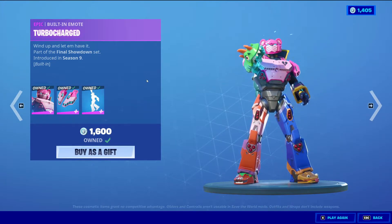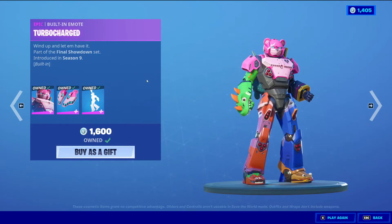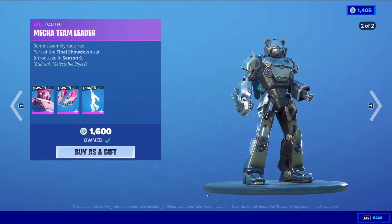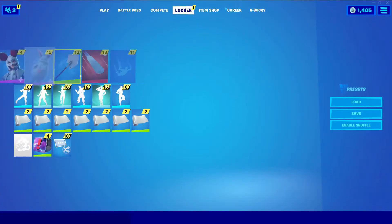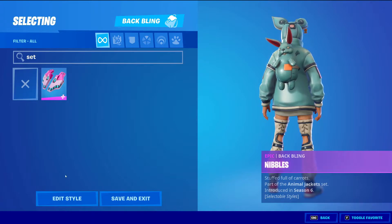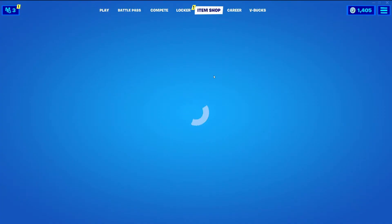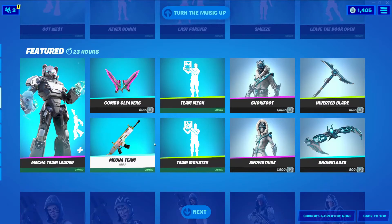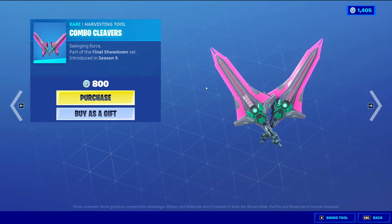I don't know what happened to his feet — look at his feet. They do like a little trim before he goes back into his pose. He also has two styles: the default one, and the silver. The Batling does have styles with it too — the default and then the metal. How many more days? Like eight more days until I can start using actual skins. They've come out with so many good skins over the month of April and I can't use any of them. Combo Cleavers, Rare, 800 V-Bucks.